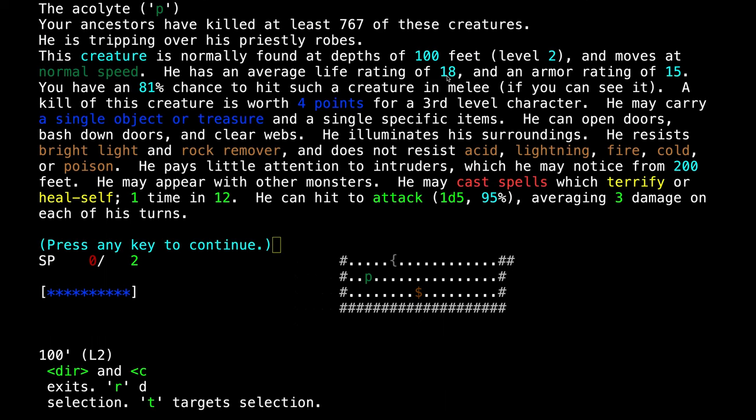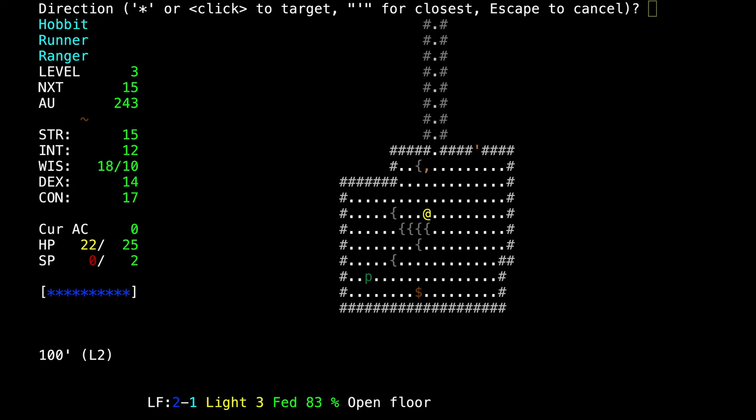Let's look at the acolyte. He has a life rating of 18, an armor rating of 15, and we have an 81% chance of hitting him. He has an attack of 1d5, averaging 3 damage per turn, but can also terrify or heal himself 1 in 12 times. So he's not as dangerous as the apprentice — the acolyte can only heal himself, try to scare us, and try to kill us with his really weak attack. Let's try to kill him.